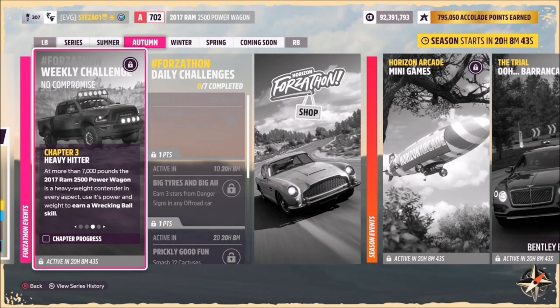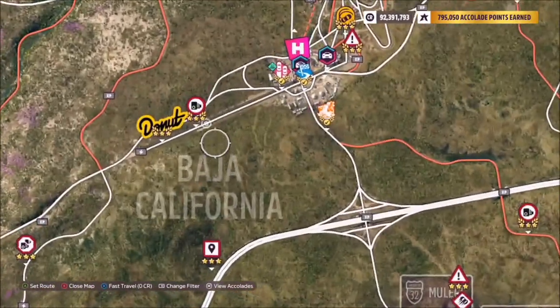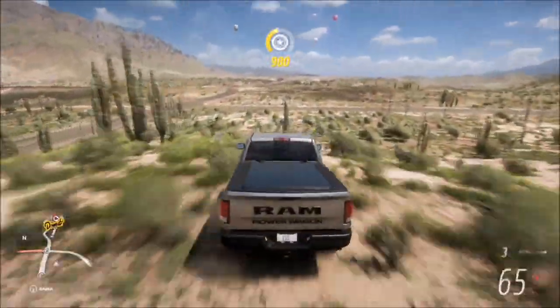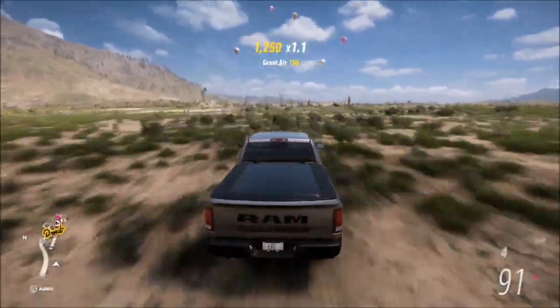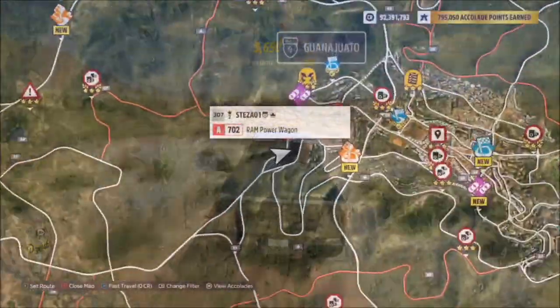Moving on to the next challenge — I want you to earn a Wrecking Ball skill. A Wrecking Ball skill is earning multiple wreckage skills in quick succession. There are lots of places you can do this, and yes you could use an event lab to complete this challenge as well. One place I would head to is the main Horizon airstrip, where you've got the main drag strip. There's lots of stuff to smash into — cacti, fences, obstacles like that. Smash into them at a decent speed so you can knock down loads at once and you'll get the Wrecking Ball skill.